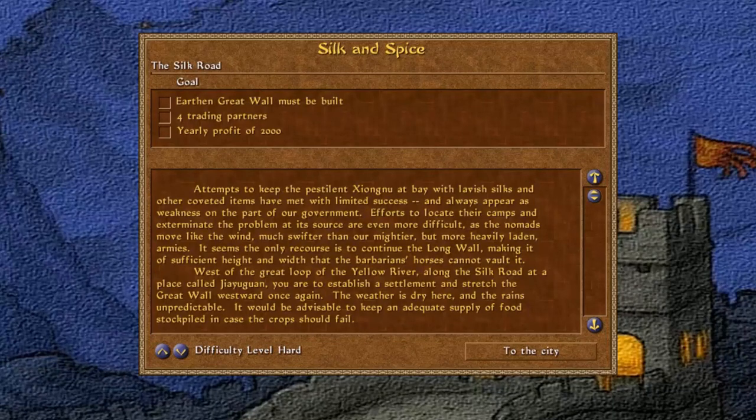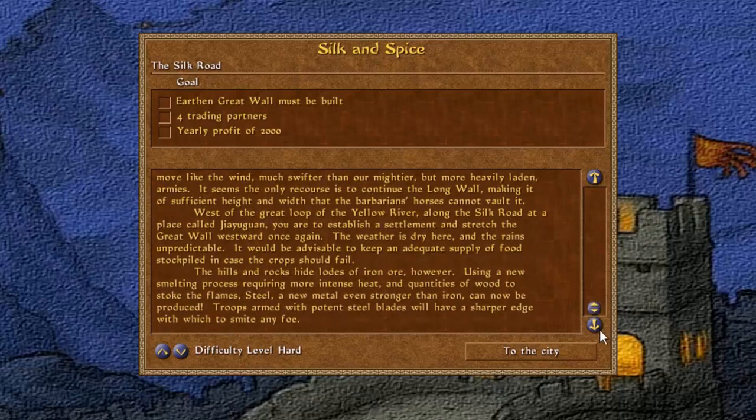West of the Great Loop of the Yellow River, along the Silk Road at a place called Jiayu Guan, you are to establish a settlement and stretch the Great Wall westward once again. The weather is dry here and the rains unpredictable. It would be advisable to keep an adequate supply of food stockpiled in case the crops should fail. The hills and rocks hide loads of iron ore. Using a new smelting process requiring more intense heat and quantities of wood to stoke the flames, steel — a new metal even stronger than iron — can now be produced. Troops armed with potent steel blades will have a sharper edge with which to smite any foe.